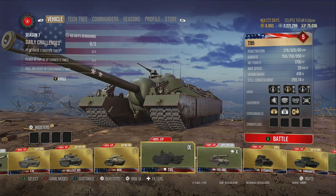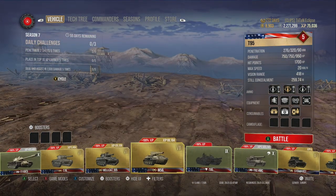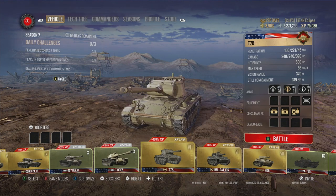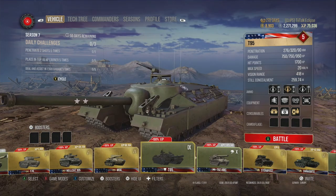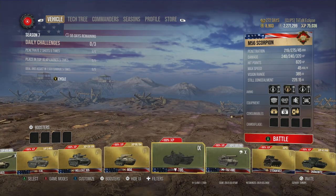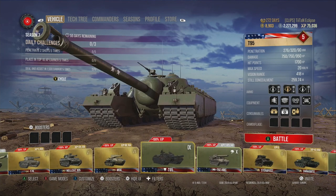We'll check out the season pass actually within the game. I haven't purchased it — this is my first time on the game itself since the update. My most notable change within the current system is that the premium tanks are kind of more highlighted within the game. The T95 being a tech tree tank and the M56 being highlighted in this gold colour. I don't know whether I prefer this to what it was previously.